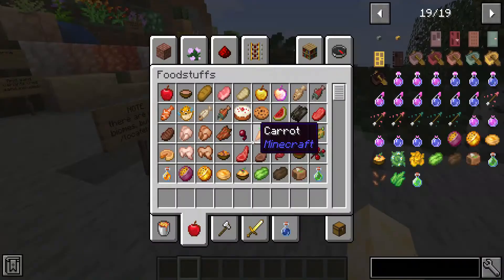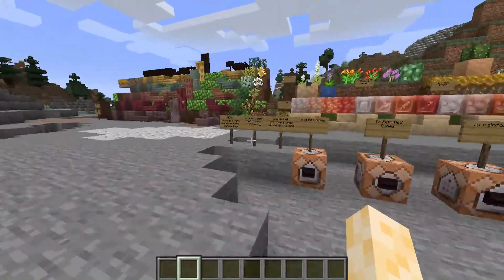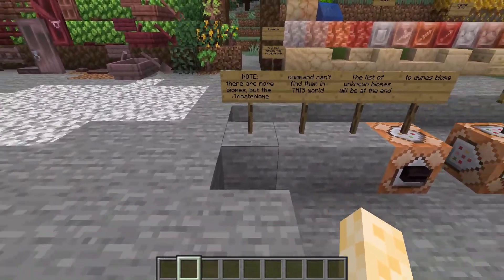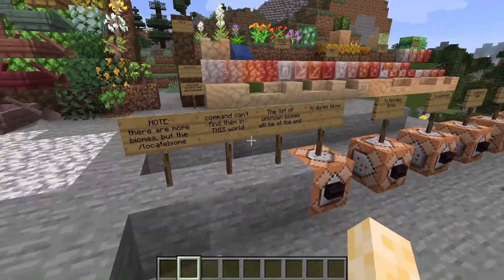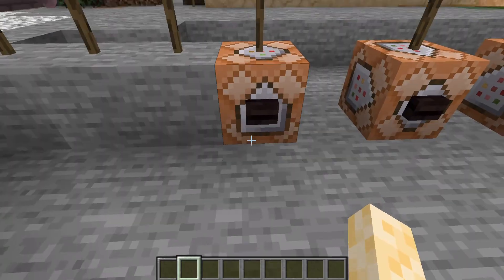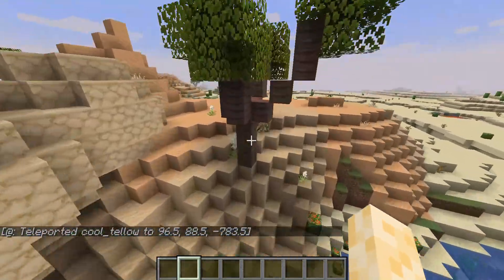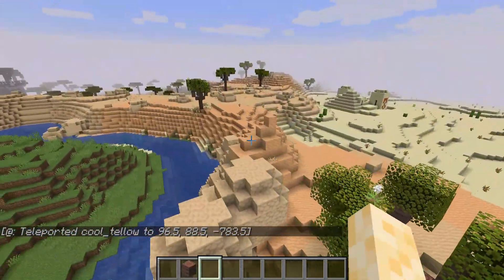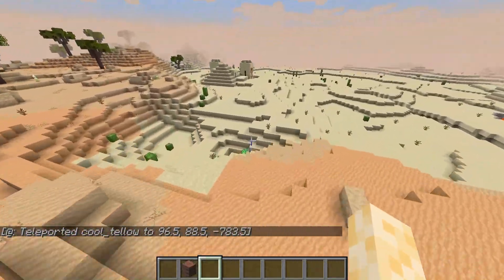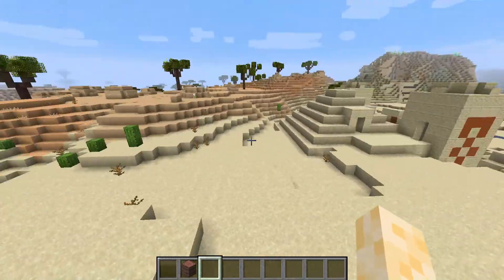I'm not actually sure of the amount of new biomes, but there are quite a bit. Some of the biomes wouldn't show up with the locate biome command, so here are the ones that I could find. This is the Dunes biome, where you can find Yucca trees and the different sands — it seems to be connected to deserts a lot.